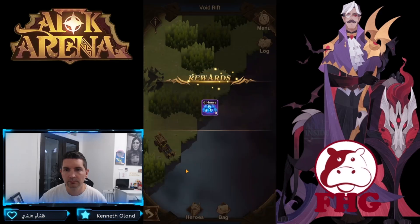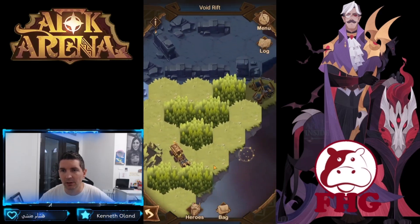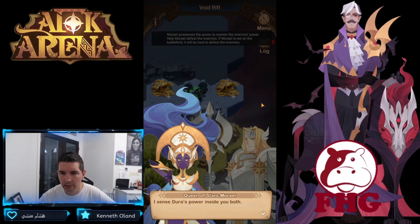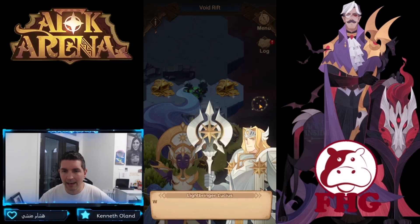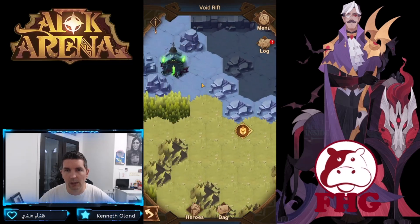We got a camp here — visit the Restful One, Queen of Stars. There's Morael! We got a copy of Morael in there, and she goes into our heroes. We may have to use her going forward.